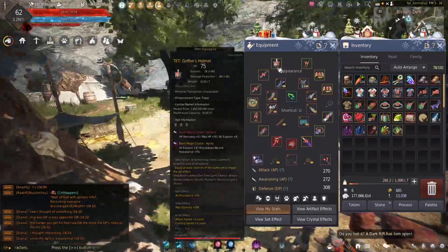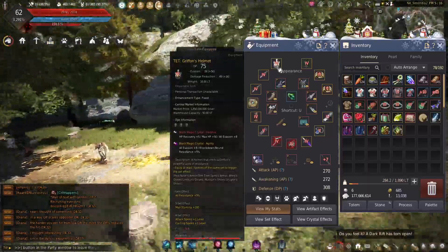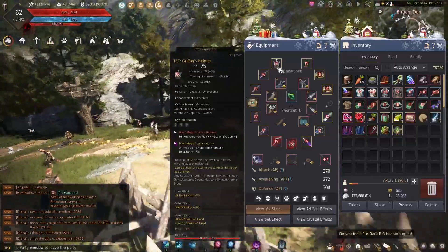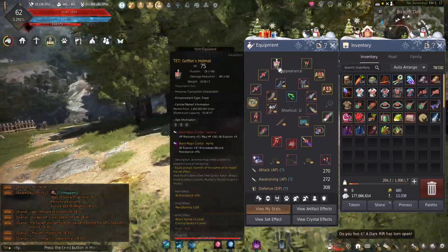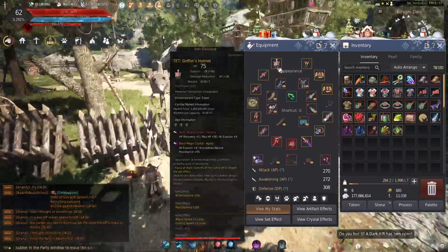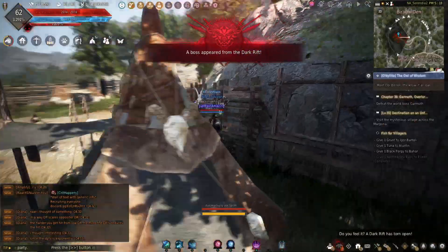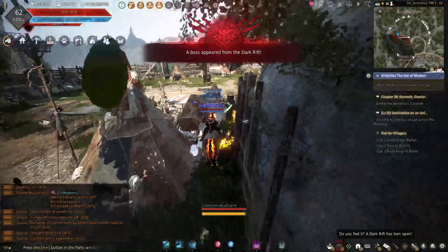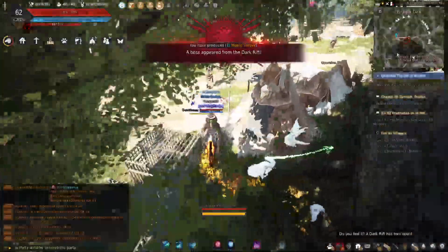I think I'm going to switch the Gryphon's helm over to Atoraxxion for the HP versus the resistances plus five. I don't PvP, so the resistances don't mean much to me. I went ahead and made the Black Star a few weeks ago and switched over to it from the Dandelion since PvE is my main focus.